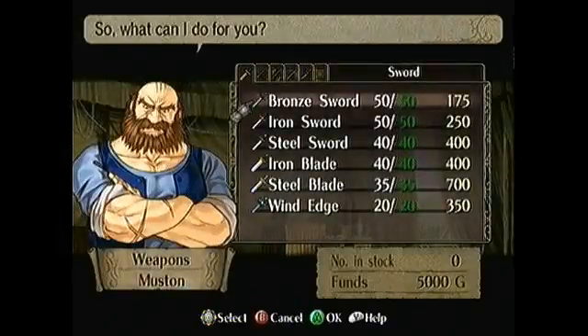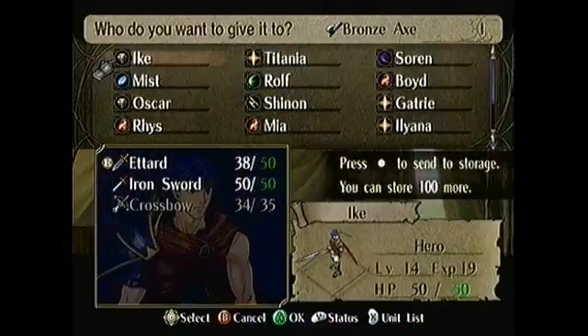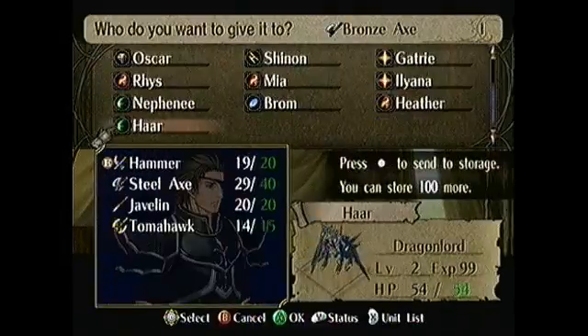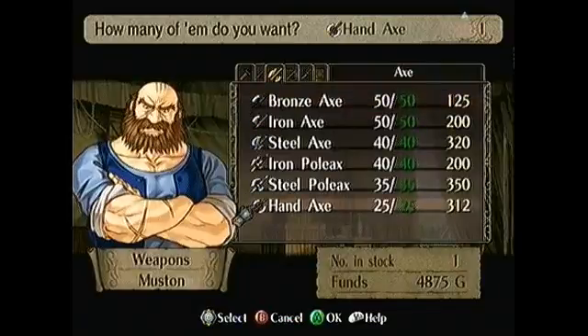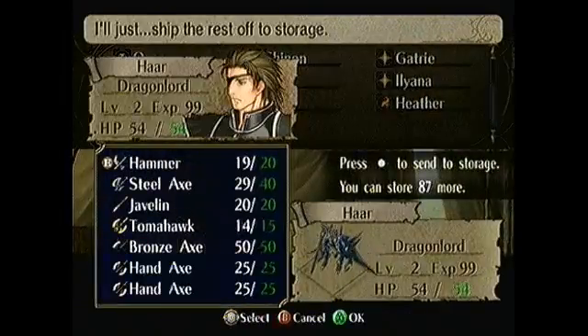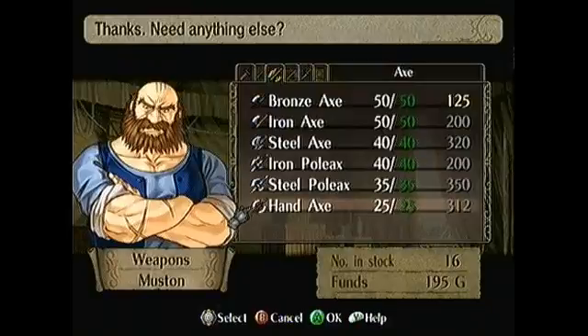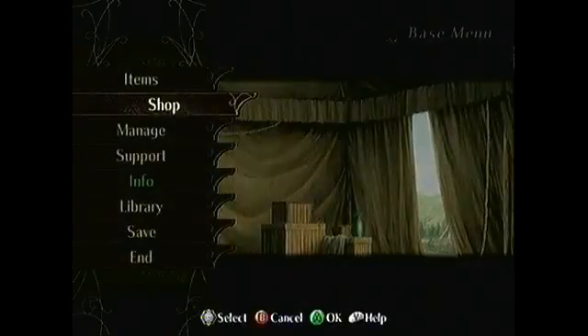We are going to the armory for the first time. Buy a bronze axe and give it to Haar, who's access with one up. Now we are going to buy 15 hand axes — we can do this by one up, A, down, A, A — and then give them to Haar. The surplus has been given to the convoy, so Haar will have two and the 13 will go to the convoy.